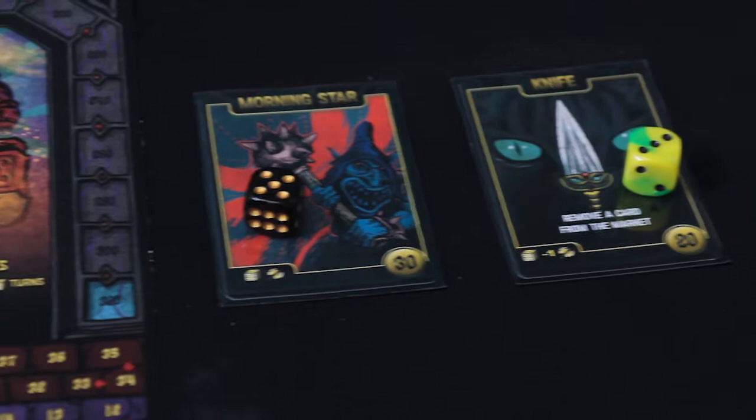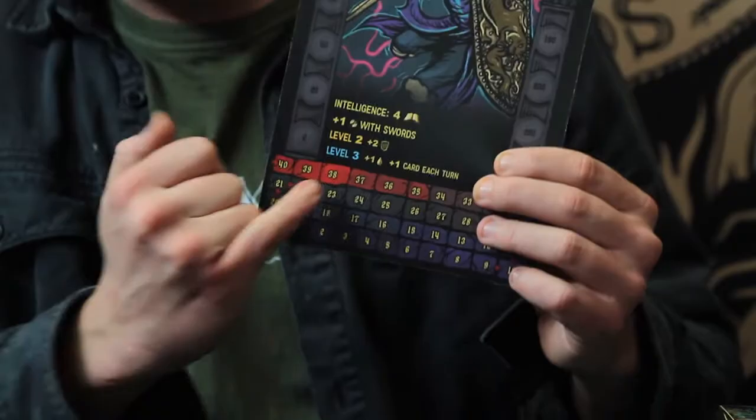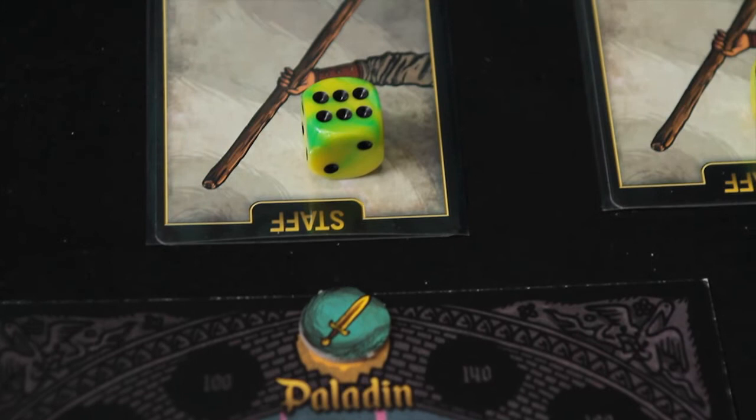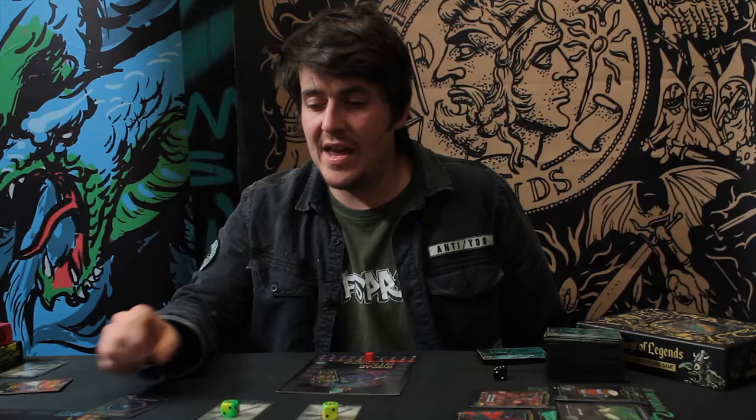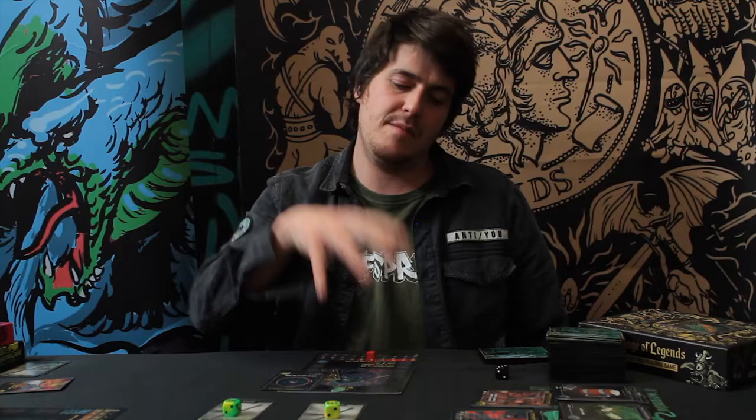Paladin defense at level two: I've reached level two, so every attack done to me does two less damage. For example, someone uses two staffs and rolls a six and a six — that's twelve damage, but minus two per attack means it does eight damage total. If I have a shield in front of me, this ability doesn't make the shield stronger — it only defends my hero himself against damage.